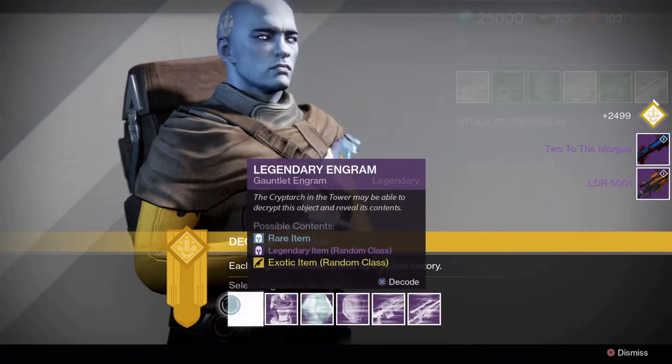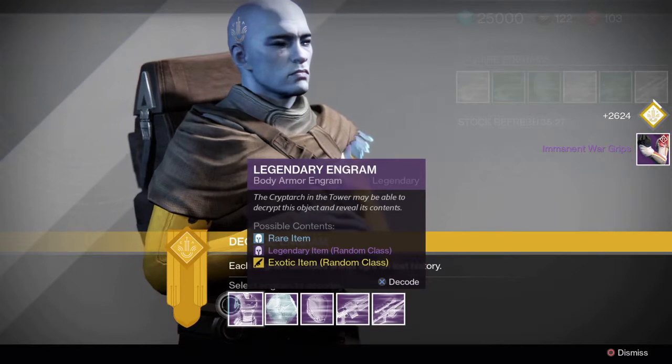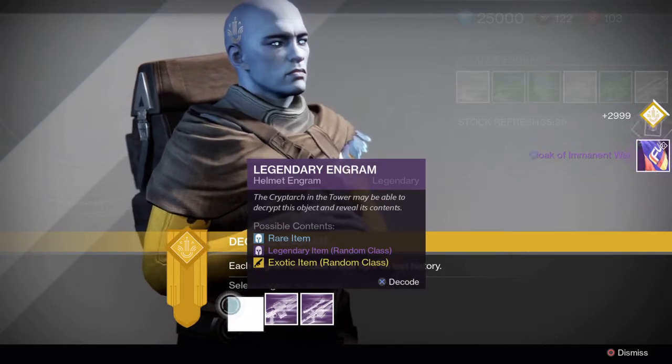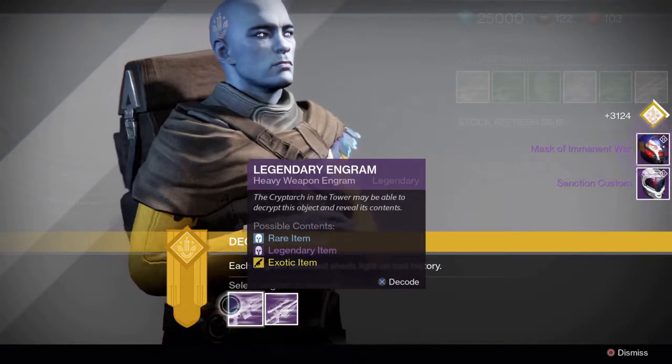This last set of legendary engrams happened to be all House of Wolves content. The gear wasn't really too exciting. The Future War Cult cloak was pretty cool, and the weapons I got — I'll probably keep rerolling until I get better perks on them.